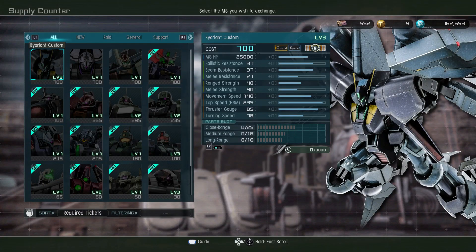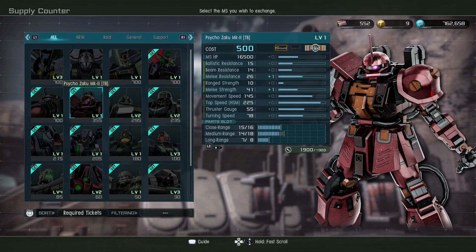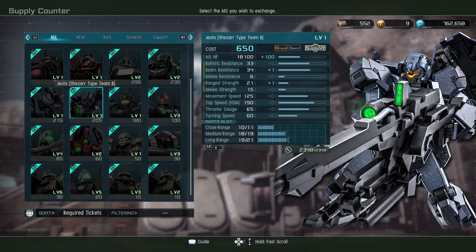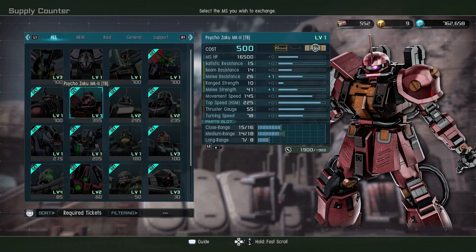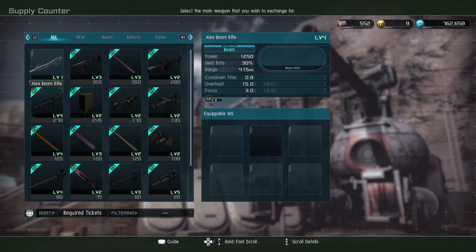Let's hit the recycle shop. Should be the Gesta Shezarr Type and the Psycho Zaku Ground Type — yeah, these two are the feature this week. Decent ticket cost. If you have enough for the 650-cost one, grab it quickly and swiftly. I really like this 500-cost suit too, even if I don't get a lot of chances to use it.